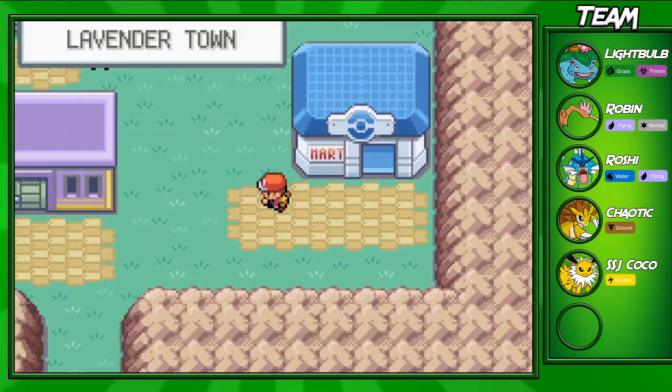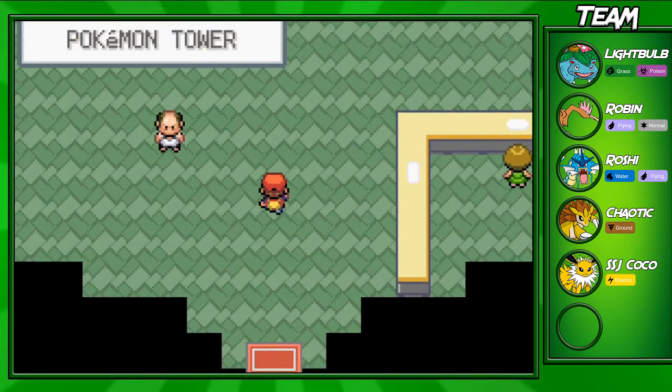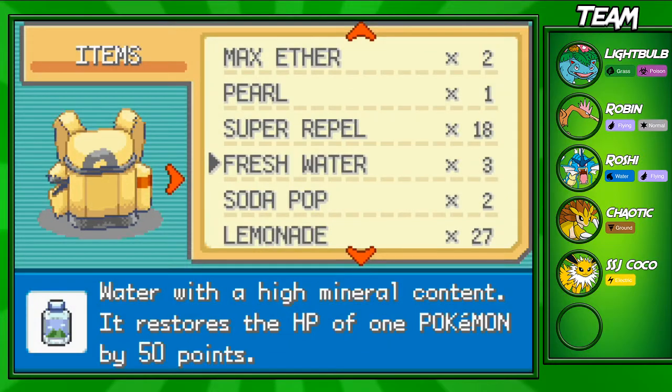Gastlys are very annoying to deal with in the wild, just because they'll paralyze you, put you to sleep, and use Spite. It's a pretty powerful Pokemon, so you don't want to keep running into them — it's pretty annoying. Let me pop on a Repel before we continue.